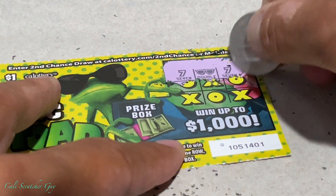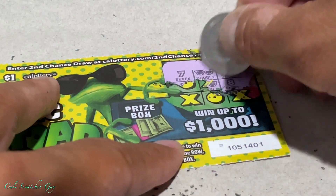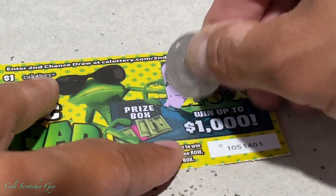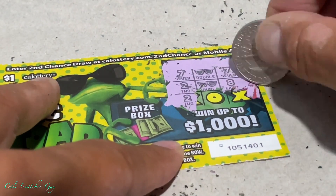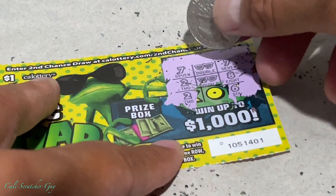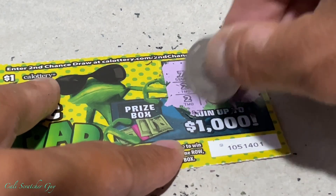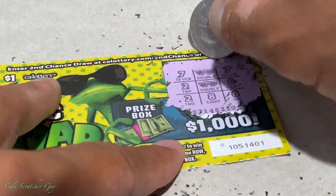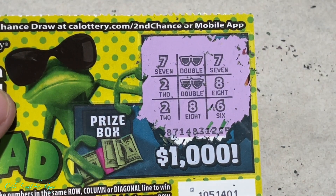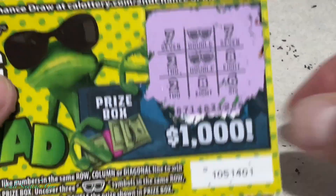We got one sunglasses and two sevens. Now we got two sunglasses — so hopefully we'll uncover a third one. That would be double the winner if we can get another sunglasses right here. And it is a number eight, so we got nothing. Pretty close game, but nothing.